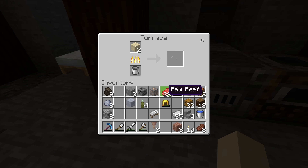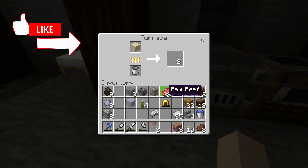Sand can be cooked into glass — in my texture pack it's a bit difficult to see the glass, but I promise you it's there. Clay balls can be cooked into bricks, which can then be crafted into brick blocks or flower pots.